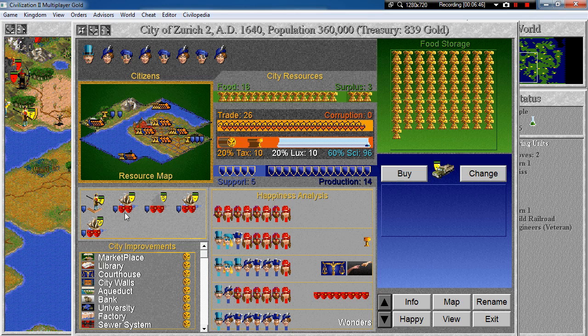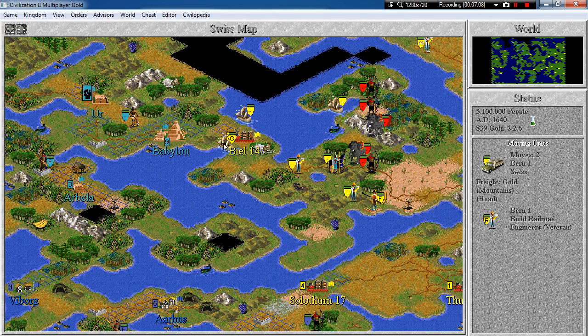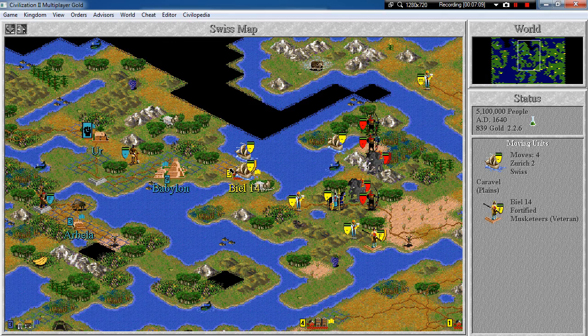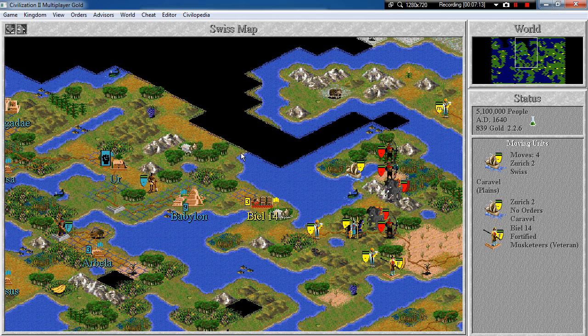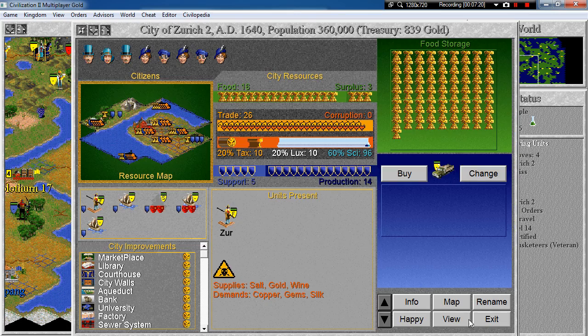How does this work? Do we need to get rid of all these guys? Maybe if I put them inside some of our cities like Beale, it would not be a problem. What about now? Yeah, now it's okay, and we even have more happy citizens.